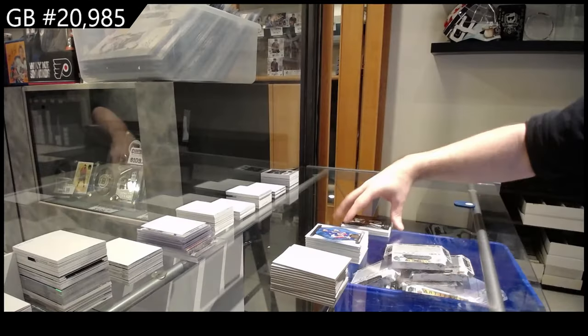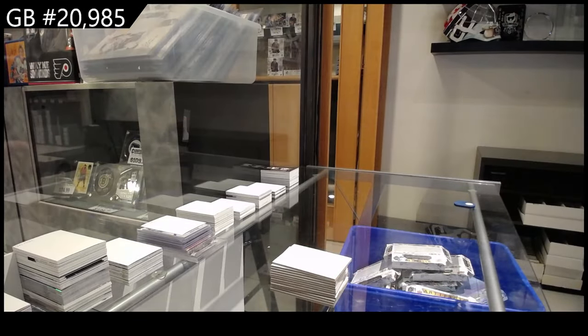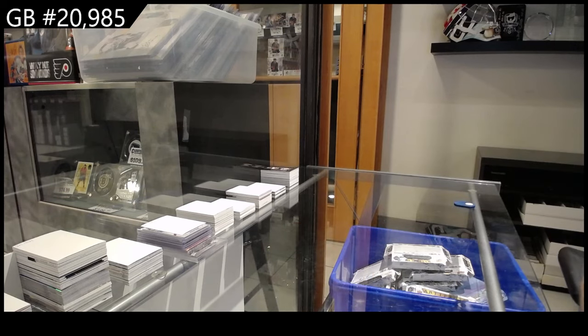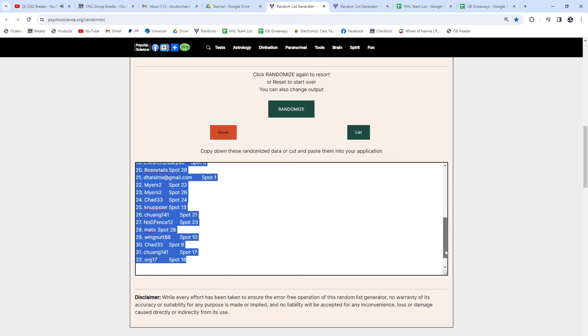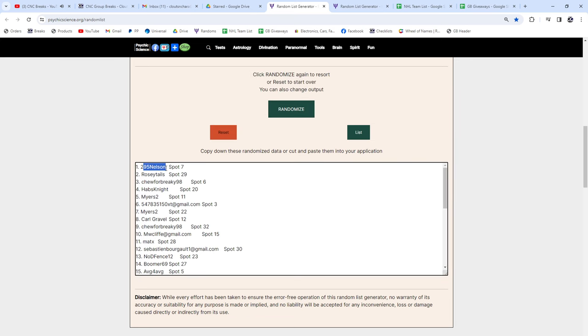Alright, so I'm gonna do the randoms — the wild cards go first: wild card 246, wild card 250, and then the two extra packs. Good luck — top four get it. One, two, three — 295 gets number 46. 250 goes to Rosie Chu. Habs gets black pack, Habs gets black pack.